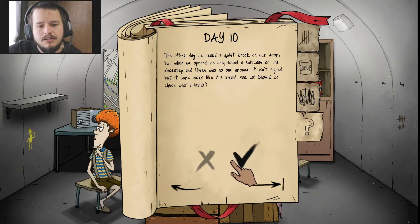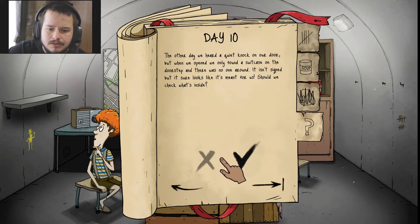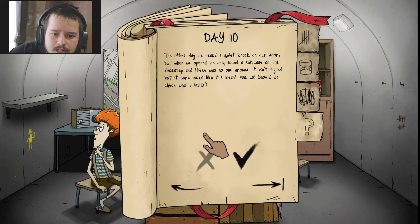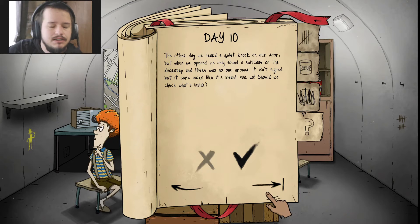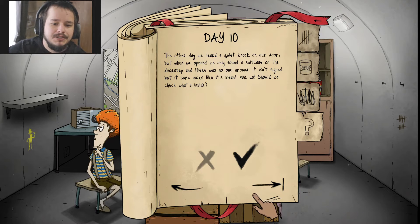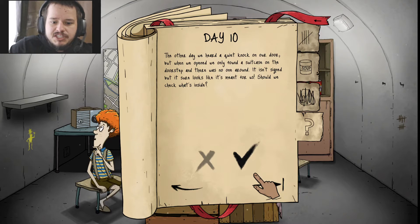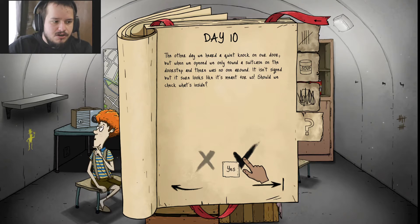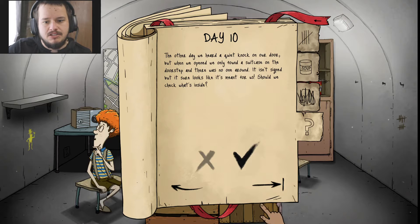The other day, we heard a quiet knock at our door. But when we opened, we only found a suitcase on the doorstep. There's no one around — it isn't signed, but it looks like it was meant for us. Should we check what's inside? Guys, I don't know. What if it's that person or thing that was knocking on our door a couple days ago? What if he went and found some radiation rocks or something and stuffed it in this suitcase? Alright, I'm going with yes, because what if it's water?